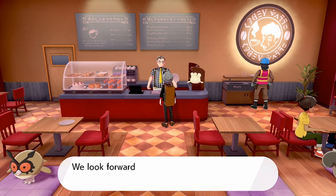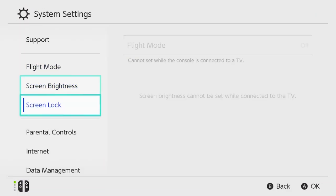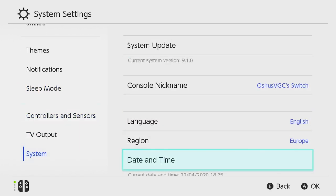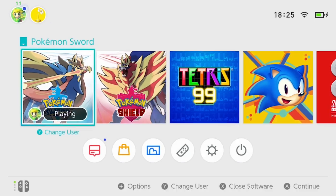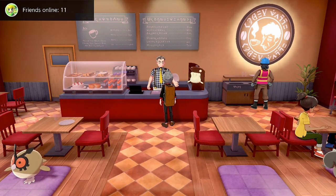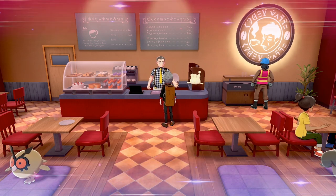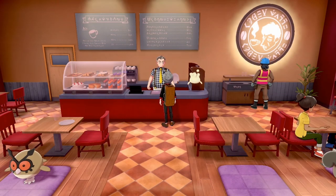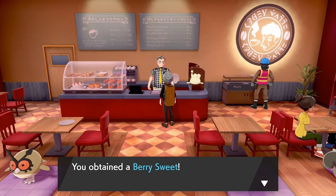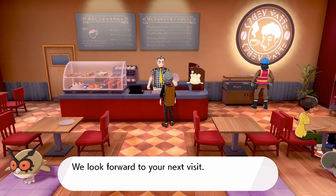Rather than wait 24 hours, you activate the glitch and battle again, grinding out these items. Our first battle gives us a Sachet — not what we want. So we hit the home menu, go to System, then Date and Time, make sure Synchronize Clock is off, knock the date forward one day, and come back into the game. A day has passed, we battle again, and this time we get a Berry Sweet — the first one off the list.